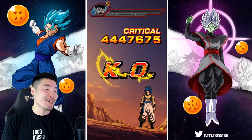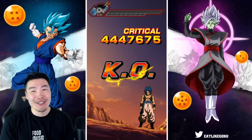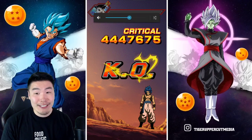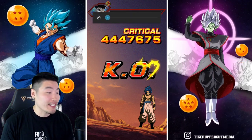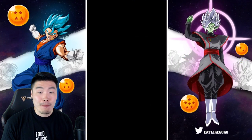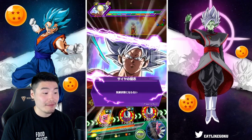Yo, I need this unit — I need this unit in my life. I don't care how many stones it takes. I don't care if I have to take out a second mortgage or go bankrupt or whatever. I'm getting him — it's happening.